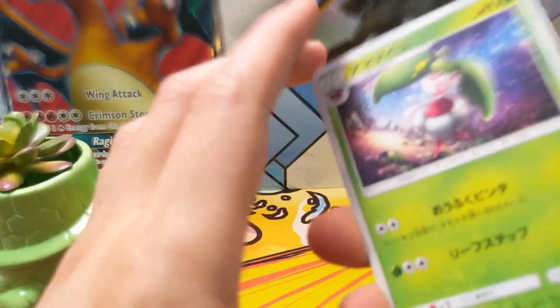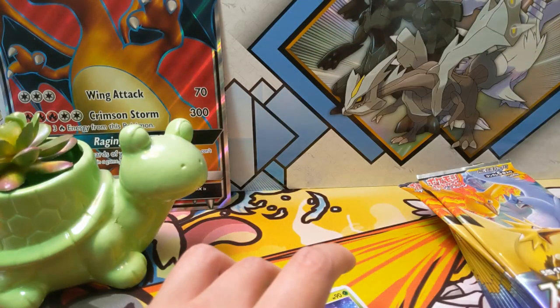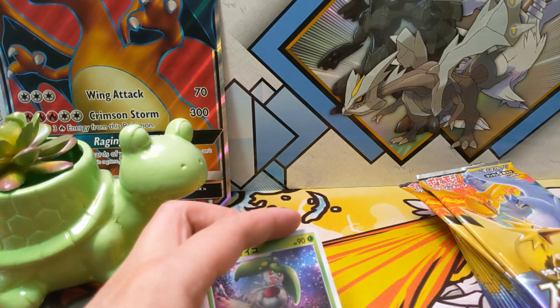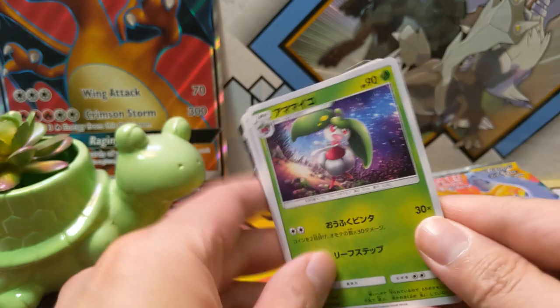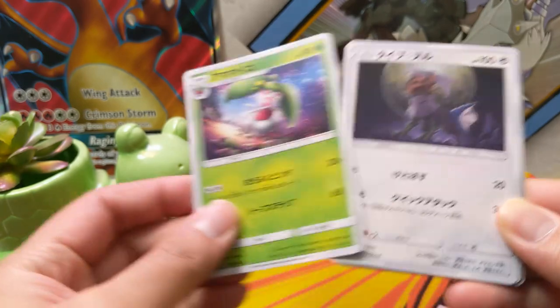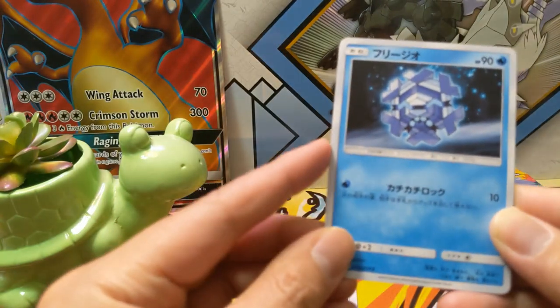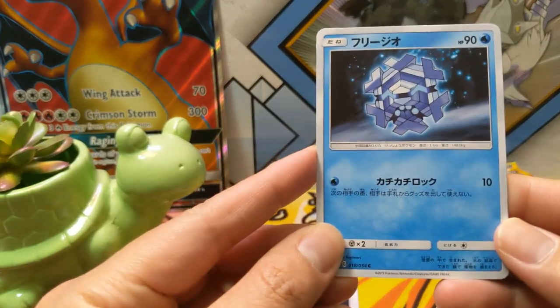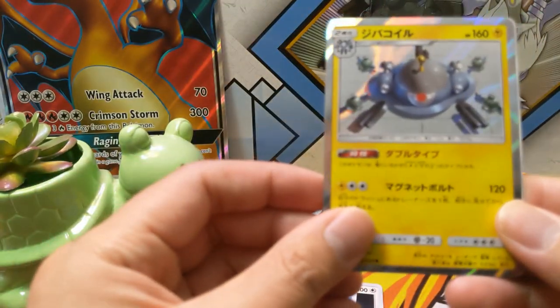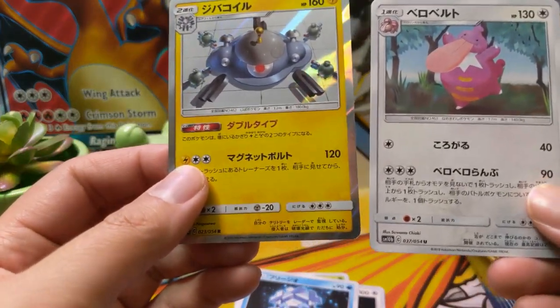One thing about this set — there are a lot of Pokémon that I'm not familiar with, so apologies if I don't know all the names. I feel like this one — is this the Steanie? If you see me looking to the right it's probably because I'm just trying to confirm the name. Let's see — not sure what this is, Cryogonal, a Magnezone, pretty cool, and then a Lickilicky.